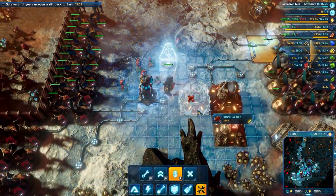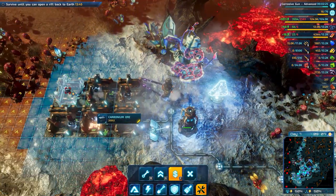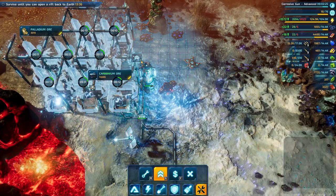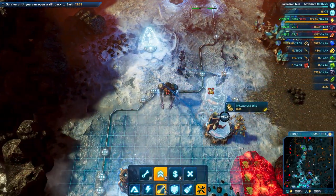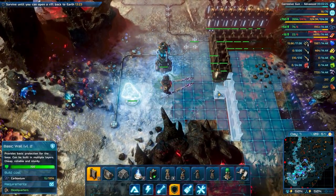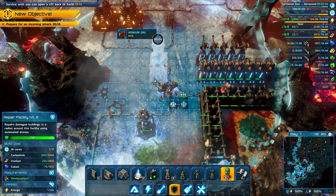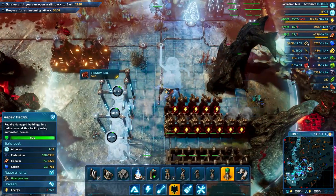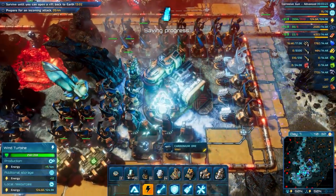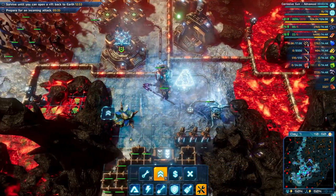We do have a lot of storage — a lot of carbonium in storage actually. If we upgrade this it takes about 800 for each. We can build more palladium there. Let's repair the walls first. Let's get the repair towers to do the work. We are losing power again — we're good, we have about 81, so we are consuming 50 more than we are producing from the lava.